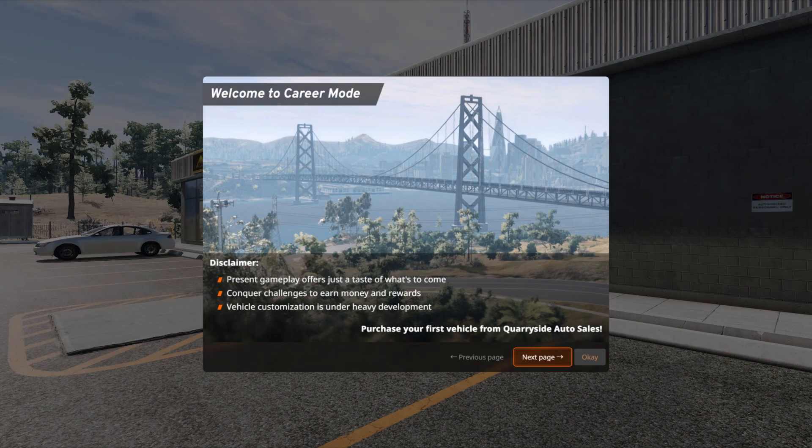You guys might notice I'm not in my tutorial menu because I had a few issues with it. After the part of going to the gas station, my tutorial menu doesn't work perfectly, so I just skipped that part. Let's get into the career mode and see what we can do.